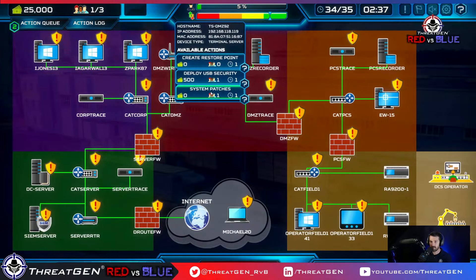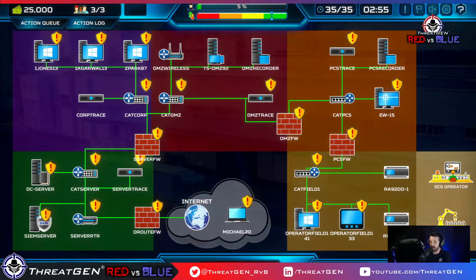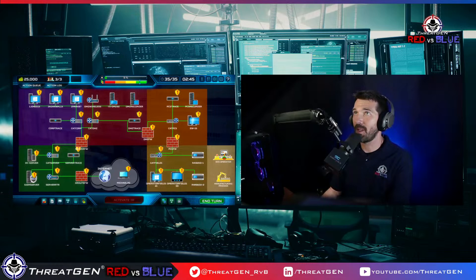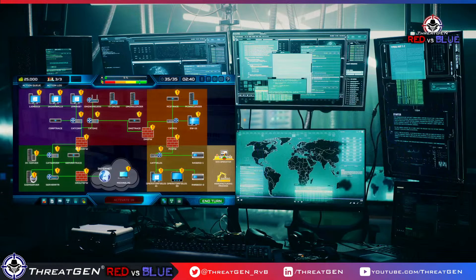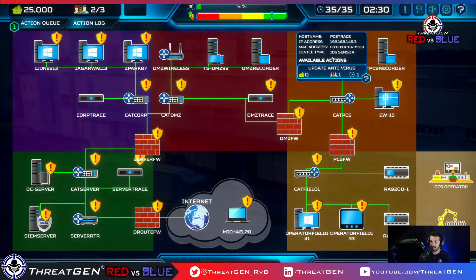CISOs typically don't last long — 12 to 18 months on average, bumped up to about 24 months recently. The reason is often that building a program is exciting and sexy, but then it becomes rinse and repeat. It loses its zeal. Right now we're in operations and monitoring mode — this is the grunt work of being an information security practitioner. You're just going through and grinding.